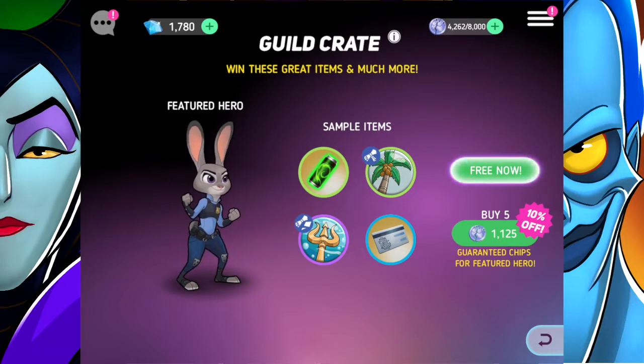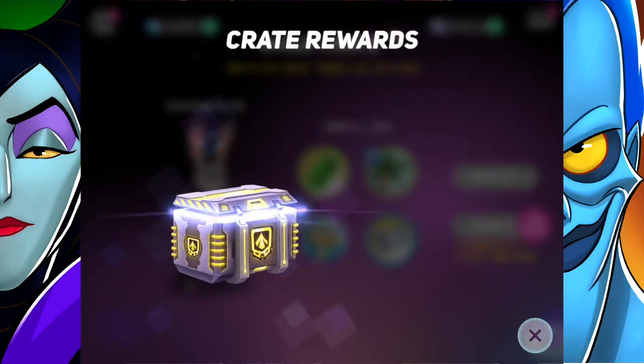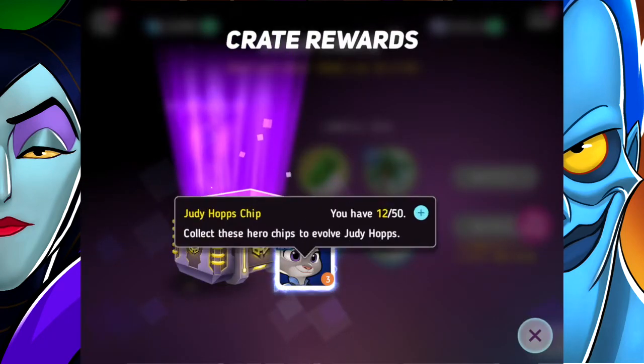Now let's open the guild crate. The featured hero for today is Judy Hopps, and we've also got some badges that could be useful like Triton's Trident Plan - that's a total mouthful, I dare you to say that five times fast. We got Judy Hopps chips - amazing! Three of them, so now we're at 12 of 50 before she can be evolved.